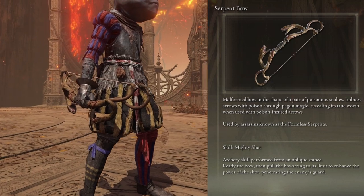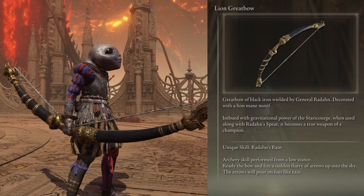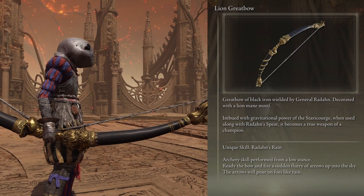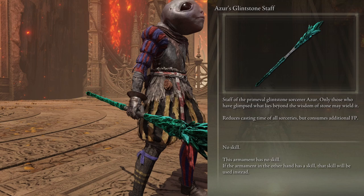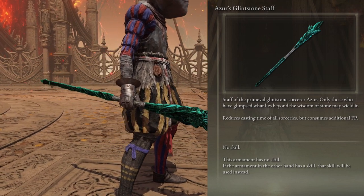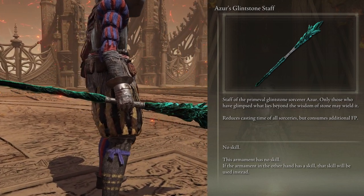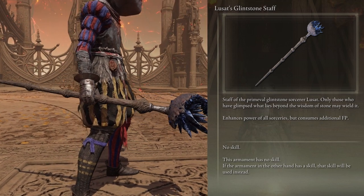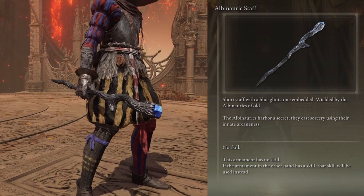Causes poison buildup with all arrows and stacks with poison arrows. Buffs Redans spear great arrows by 20%. Fires 3 bolts in a volley. Reduces the casting time of sorceries and incantations by 8% but also consumes more FP, around 20%. Boosts all sorceries by 10% but consumes an additional FP cost of around 50%. Scales with arcane.